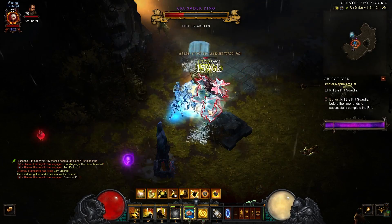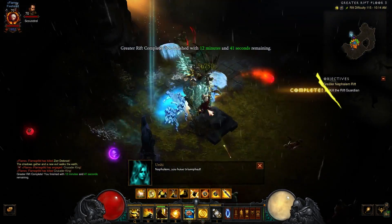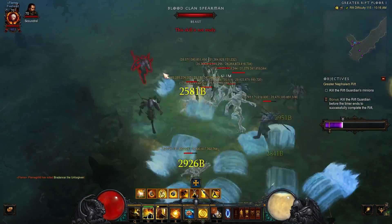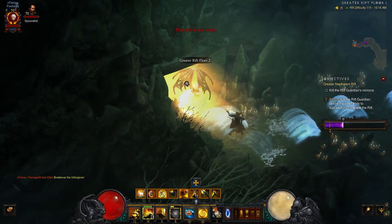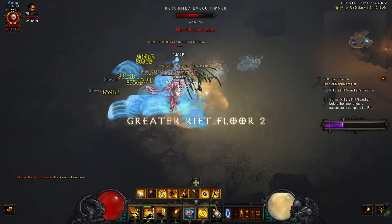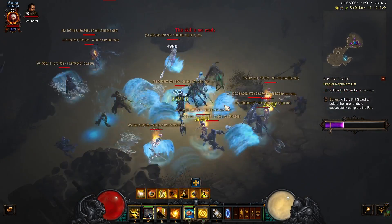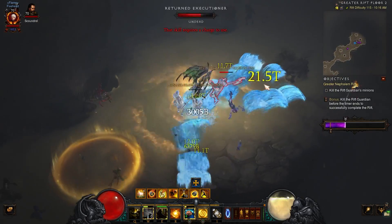In terms of gameplay, as you first enter the rift your allies are just going to be regular allies — they're not going to be waves yet. So you want to find the first mobs, dash into them, use your Serenity so your Squirt's doesn't fall off immediately, attack a couple of times, spawn a couple of extra water allies, then activate them and you're good to go. The rest of the rift is just dashing into things, Cyclone Striking them together, and your allies will kill them all.